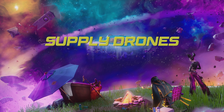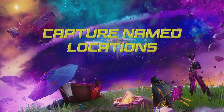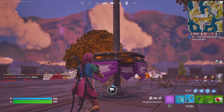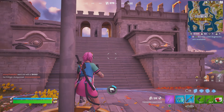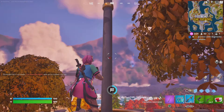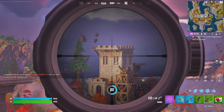Supply drones are making a return — not necessarily brand new if you played the Marvel season before; you'll recognize these from Stark Industries where they'd float about, you'd shoot them down and get loot. Capture Named Locations is brand new for Fortnite, though not a new concept for other battle royale games. You stay in the location and the flag will rise; once it hits the top you've captured it, earning 500 XP plus loot, and you'll also get a ping going off — similar to the flare gun — showing all chest locations in a local area as well as any enemies.